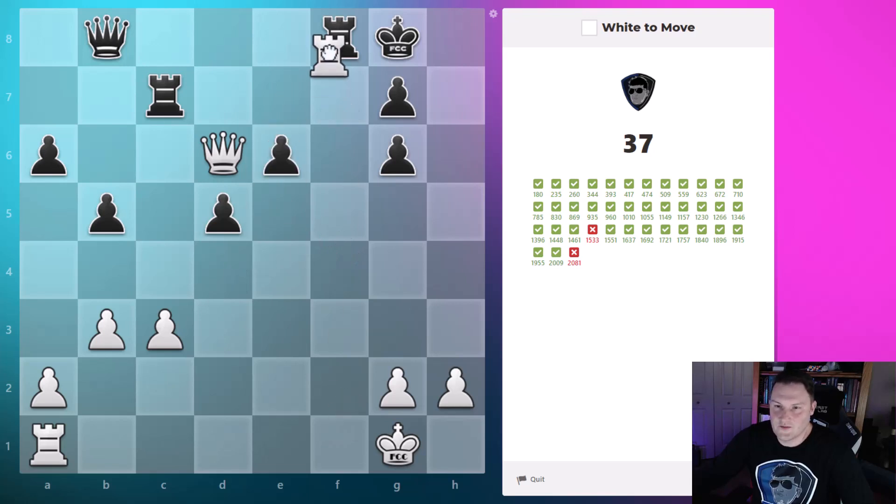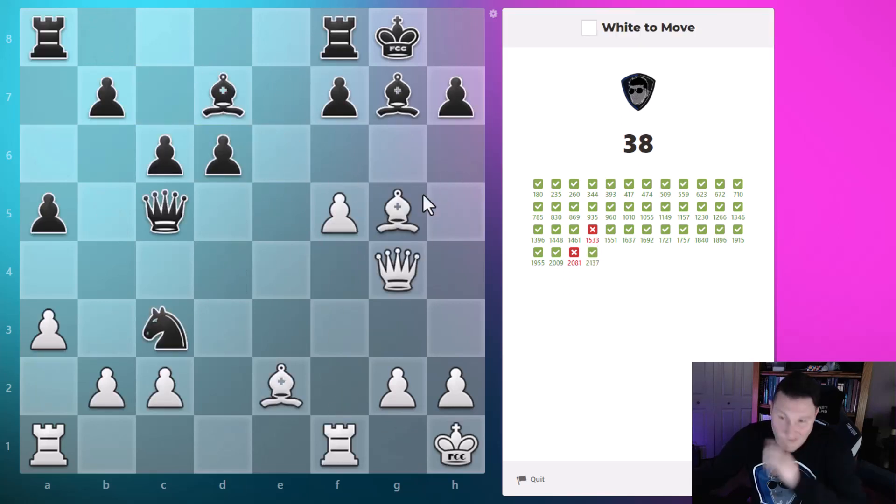The bishop is pinned, we're threatening mate, I don't see a way to protect that. Then why not here? Why here versus there? I'm pausing because usually there's a reason why one is better than the other. Maybe it accepts both, but I want to go here.